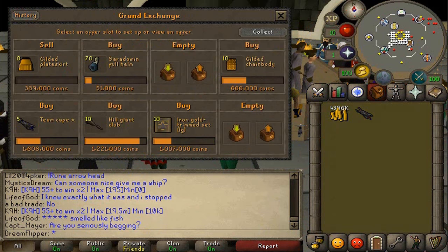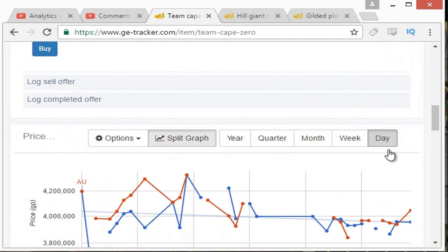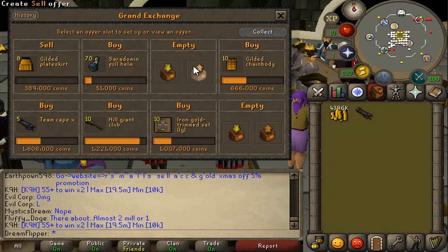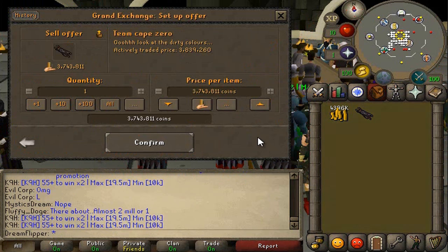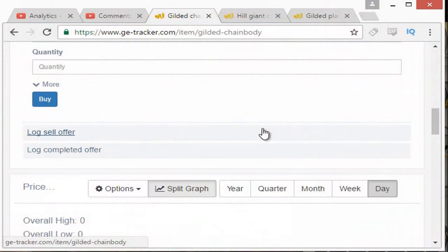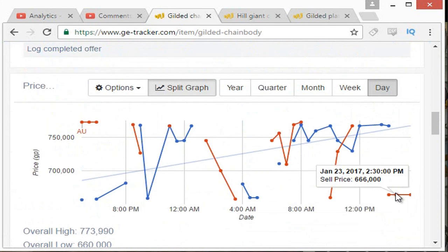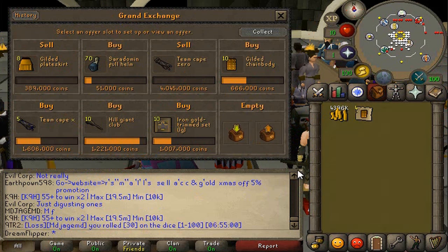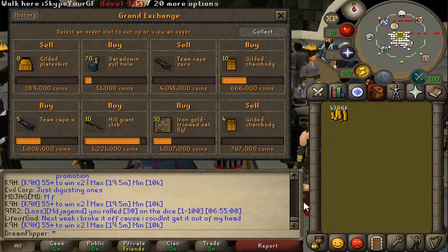We did get a Team Cape Zero as well. It looks like we can sell it for about 4.05 mil. We'll check the margin after we sell that because I think it's going to be pretty decent. Next up is the Gilded Chain Body - you can see our buy price at the bottom there for 6.66. But it looks like we can actually sell it for 7.68, which is still retaining about a 100k margin on the Gilded Chain Bodies. That would be 400k in profit. We might keep that offer in there just because of how lucrative these Chain Bodies are ending up being.